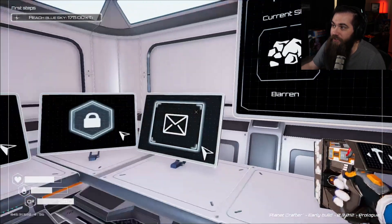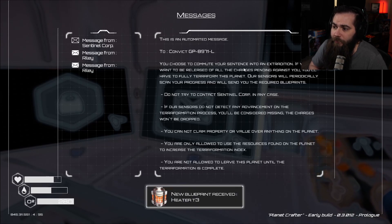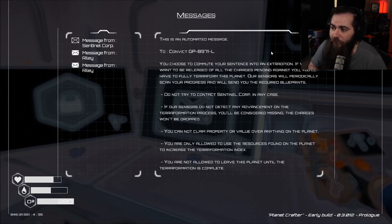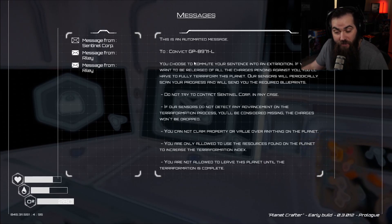We're at 86% of blue skies. Let's go ahead and read these real quick before it hits. This is the first one right here. This is an automated message to convict GP-8971L. You chose to commute your sentence into an extradition. If you want to be released of all charges pending against you, you'll have to fully terraform this planet. Our sensors will periodically scan your progress and will send you the required blueprints. Do not try to contact Sentinel Corp in any case. If our sensors do not detect any advancement on the terraformation process, you'll be considered missing and charges won't be dropped. You are only allowed to use the resources found on the planet to increase the terraformation index. You are not allowed to leave this planet until the terraformation is complete. So, we're a convict.